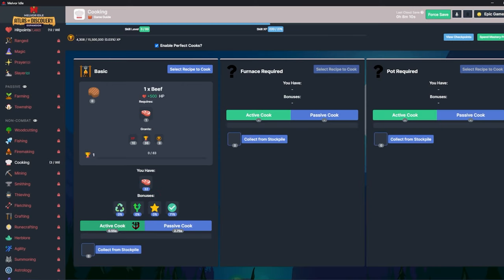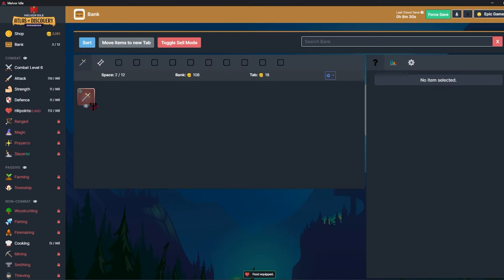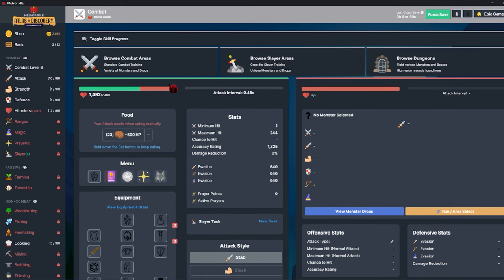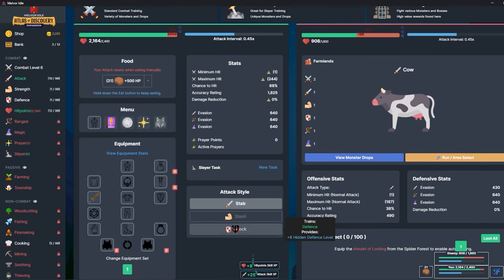First things first I'm going to cook up whatever beef I have — I only have 32 but I want to get this cooked up. My cooking skill is low so I'll probably fail to cook a few of them, but these are pretty decent food, they heal for 500. Very nice — this is so satisfying after having to deal with the potato problem in hardcore combat only.